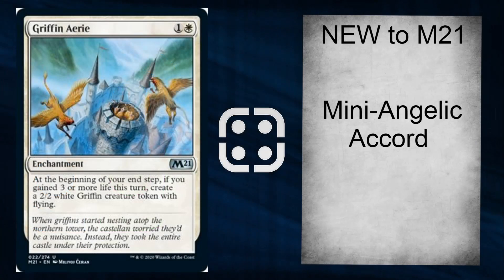First up we have Griffin Aerie: at the beginning of your end step, if you gain 3 or more life this turn, create a 2/2 flying griffin. I love it — it's a mini Angelic Accord. Basically in life-gained decks you are guaranteed to gain at least 3 life a turn in any format, so a free token every end step isn't too bad. I am happy that this is a new card.